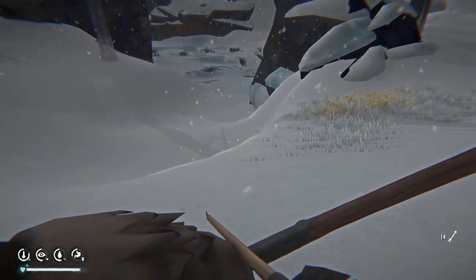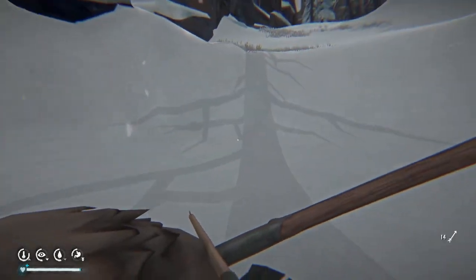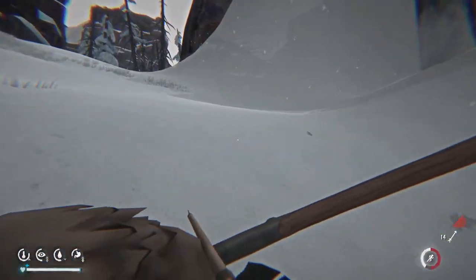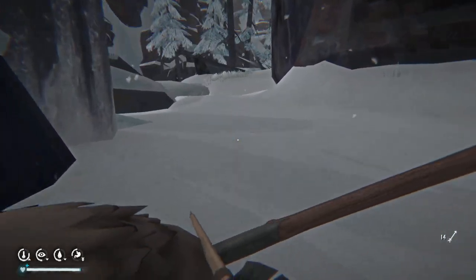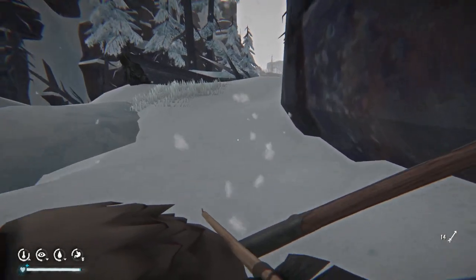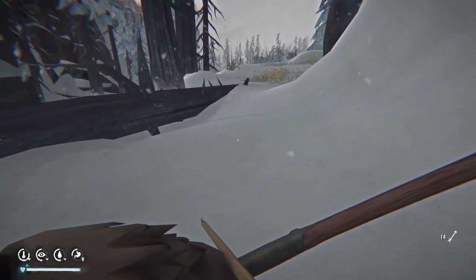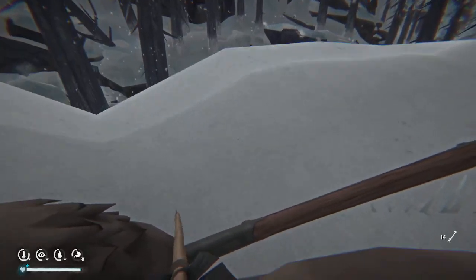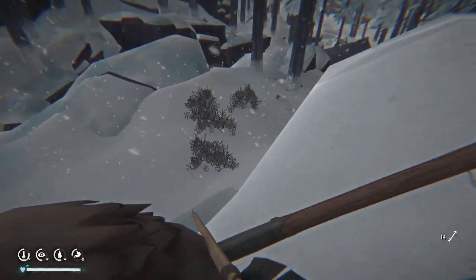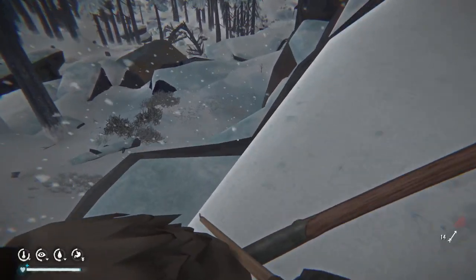I don't know exactly where the bunker is, so I want to get in the general area. Let's go back up - I want to see if the snow shelter is here. There's a little bit of good loot if the snow shelter is present; it kind of moves around so this is just one of the spots you'll find it. I don't think it's here. There's a maple - let's grab that.